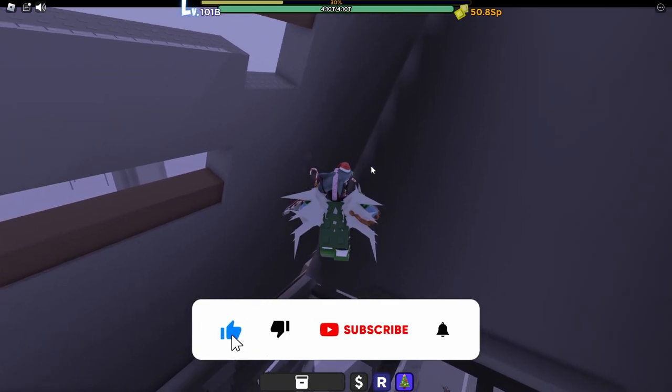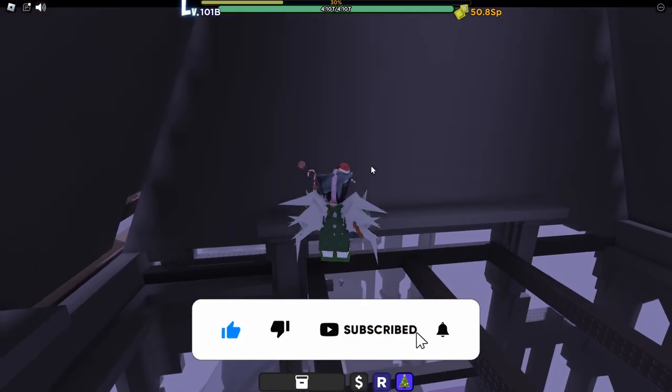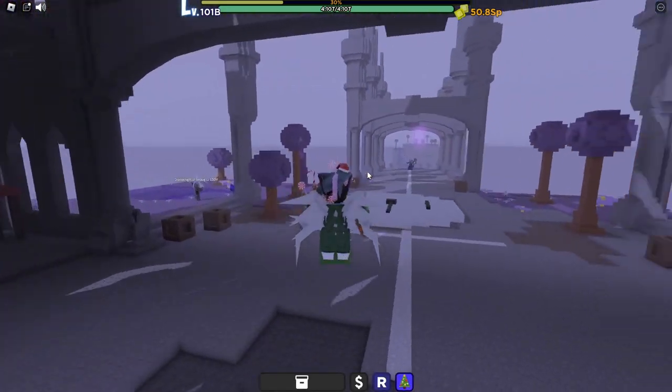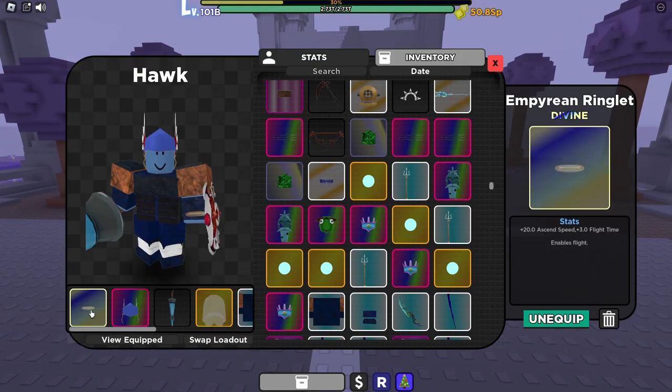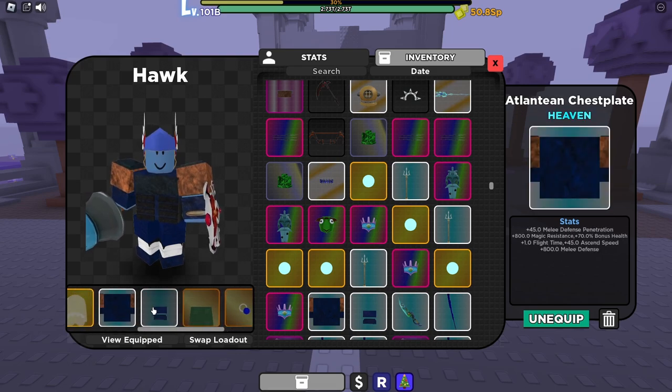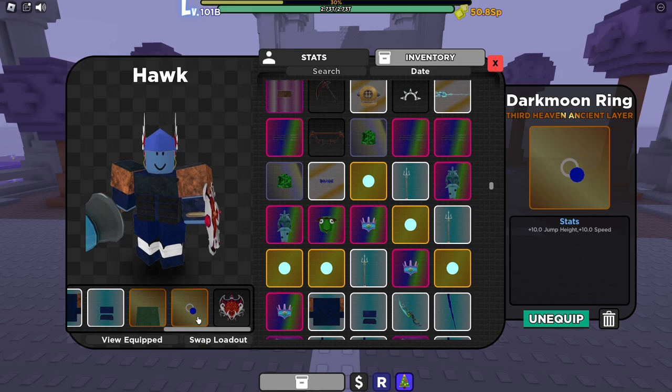Once he's defeated, his cubic should pop up. Since this is your first time defeating the red dragon, pick up his cubic. Then head back down the castle and switch back to the travel loadout: the ringlet, valkyrie helmet, lance phantom soul, this armor set, the cape, dark moon ring, and this shield.